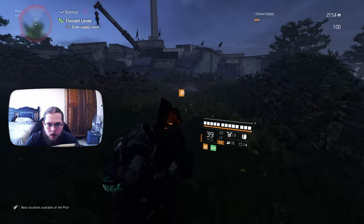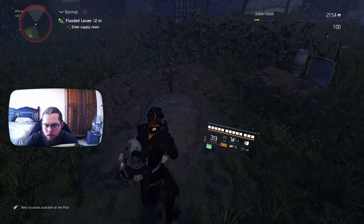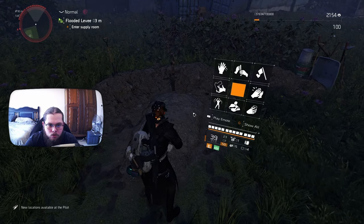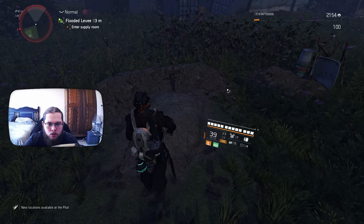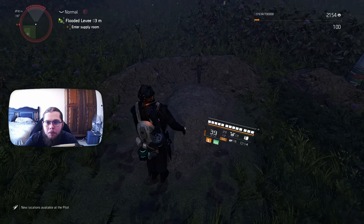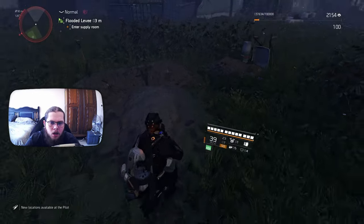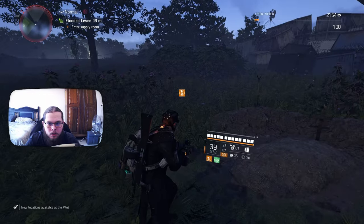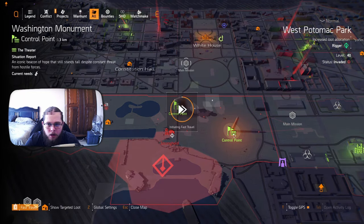Once you get to the tree, you'll find the grave right behind it. Stand on top of the grave, hit H, then hit G, go down to salute, and salute the grave. If it worked, your map and everything will go a bit fuzzy and pixelated — that means this one has been done correctly. Next, head back to Washington Monument.